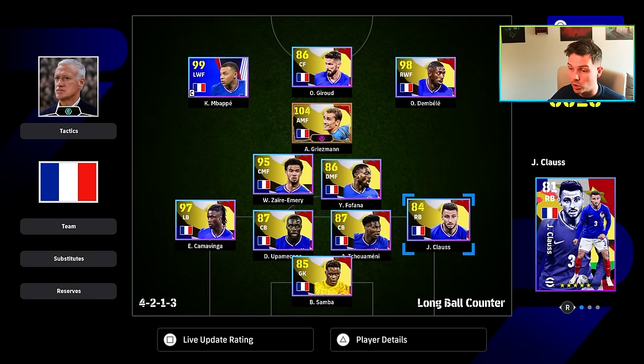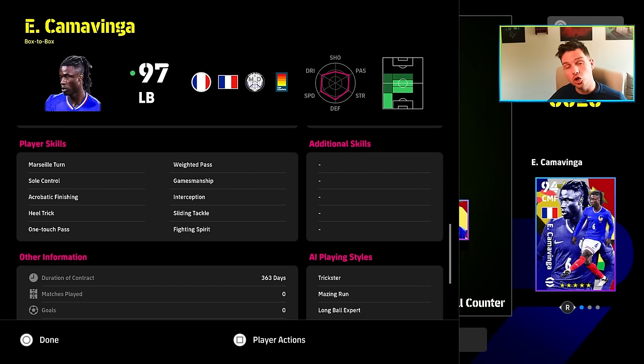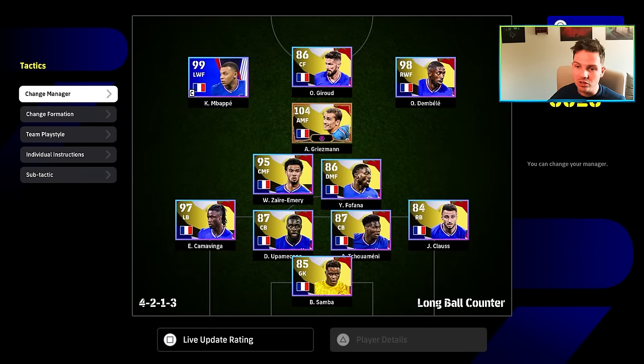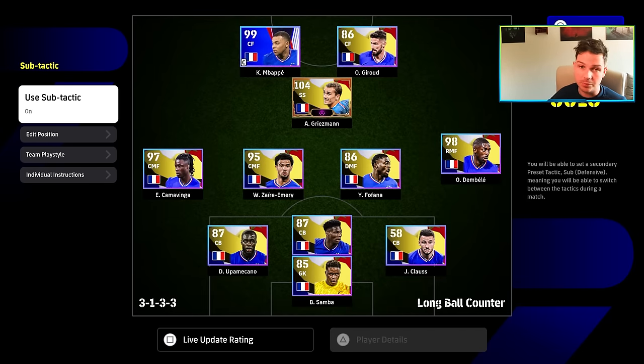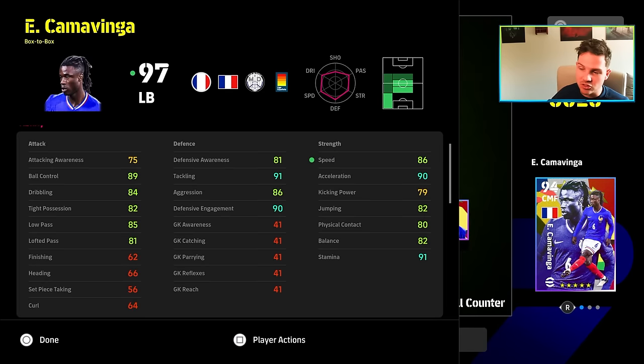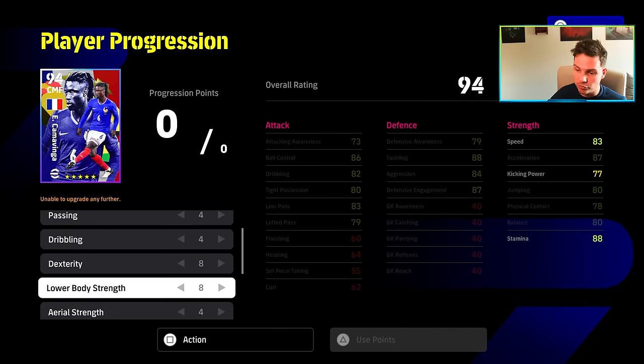Camavinga is definitely a player to look at - it's very rare to have a box-to-box left midfielder who can play left back, centre back, DMF and CMF. He's got 85+ aggression, 86 speed, 86 acceleration, stamina over 90, and very high ball control, tight possession, low pass and dribbling. He has sliding tackle, interception and fighting spirit. Throw a blocker on him and you've got one of the best defensive left backs in the game. With a sub tactic, he can also move into a more central position when chasing the game. The build is 0-4-4-8-8-4-10.